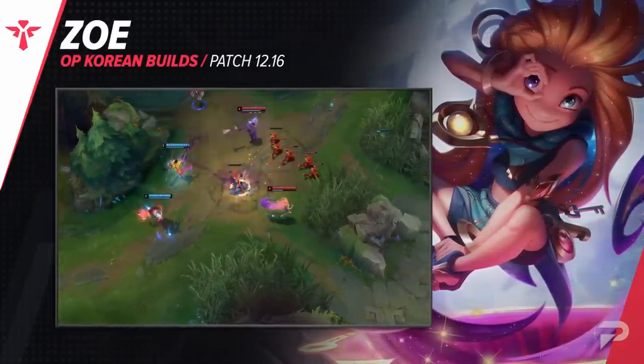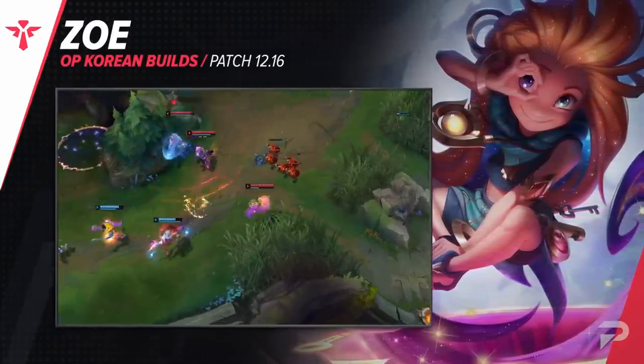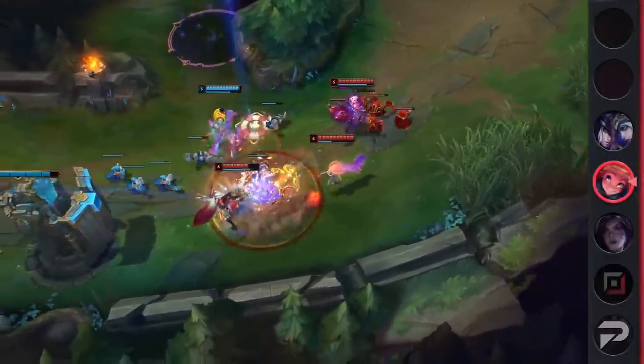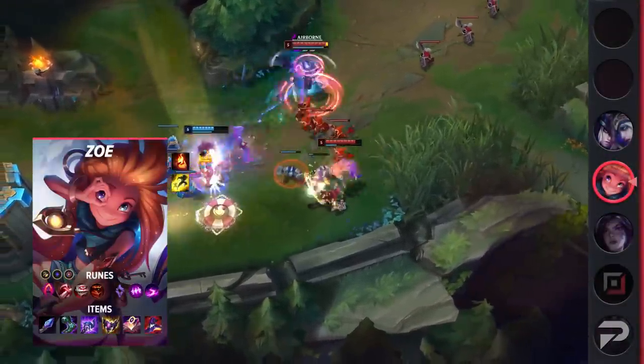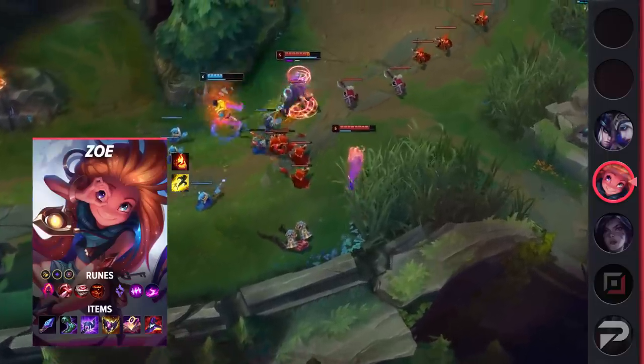For supports, we're starting to see Zoe picked more. She's a great poke support who can take advantage of the alcoves to not only be annoying but also apply plenty of pressure on her foes. She's also great for skirmishes that break out in the river and she's able to snipe enemies using the terrain around her for set-ups.